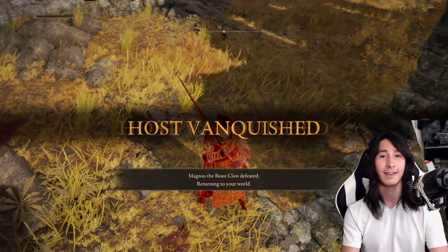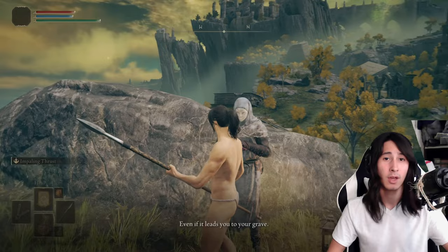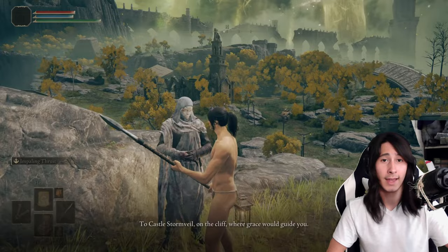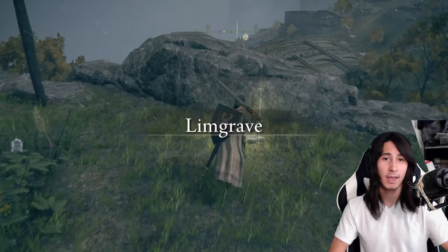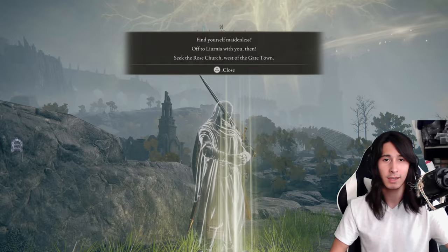Quickly recapping the events of Varré's side quest: you first meet him in the First Step right after you get out of the Cave of Knowledge area and can talk to him there. Afterwards, you're going to want to go ahead and defeat Godrick the Grafted up in Stormveil Castle, then go to the Round Table Hold and have audience with the Two Fingers. Afterwards, you can head back to the First Step and interact with his message there.